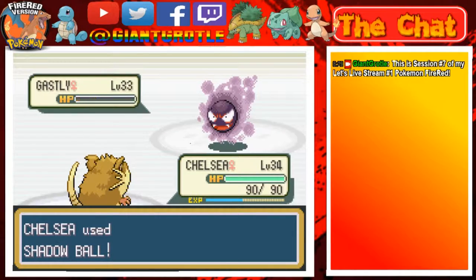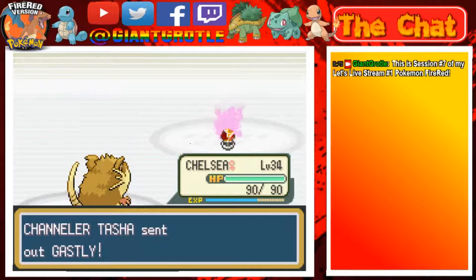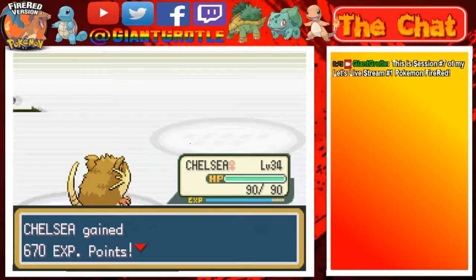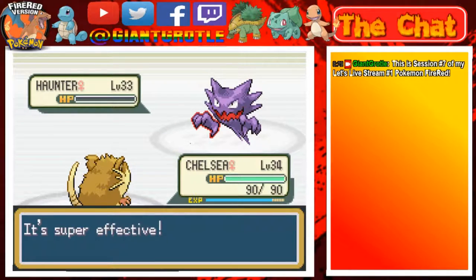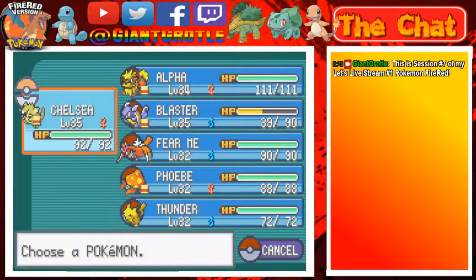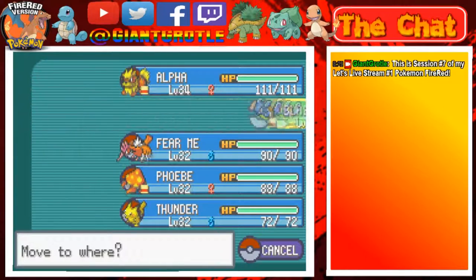Another Channeler — we haven't faced her yet. She says she's up for a Pokémon battle. She sends out a Gastly at level 33. Going for Shadow Ball — there we go, awesome. Another Gastly — Shadow Ball again. Ghost is weak to Ghost so that works well. One more Pokémon, looks like a Haunter — Shadow Ball should two-shot it. Chelsea hits level 35! Her name was Tasha. Now let's go to Alpha — wait, I accidentally switched Chelsea out.